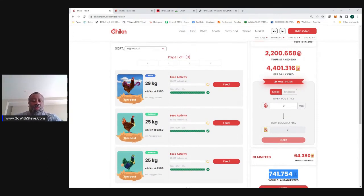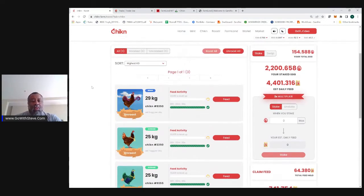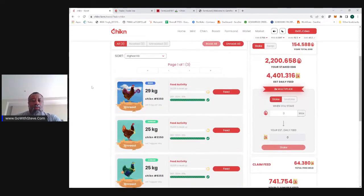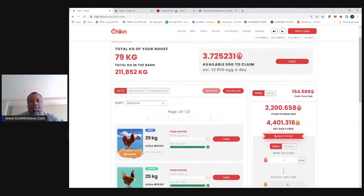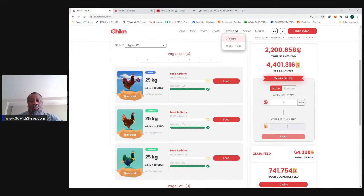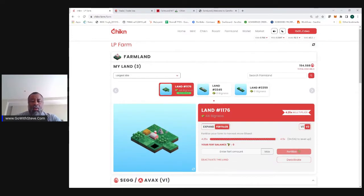This is really a self-generating, cycling process — a tri-token system is what they call it. So that's the chicken. Then they came out with farmland. Farmland is another NFT, and I can burn eggs — burn some of those eggs that my chicken is laying — to grow the size of my farm.